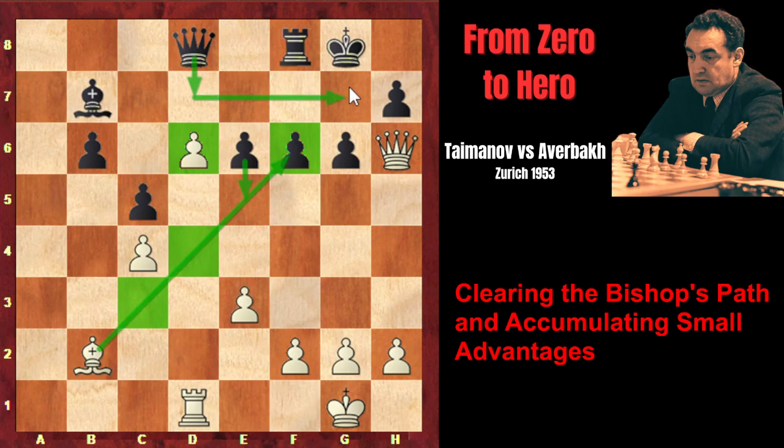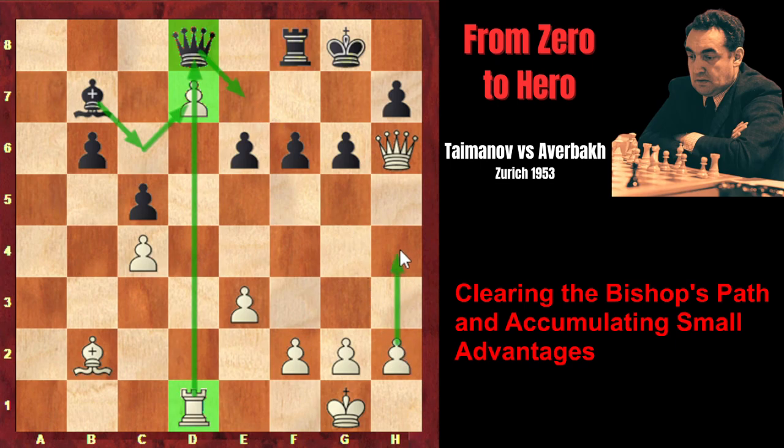But Taimanov played Rd1, threatening to capture on d7. If Black plays passively - for example, Bishop c8 to defend the rook - then White has a very strong move: e4, opening the lines for his rook and bishop. White would threaten Rd3 followed by Rh3, threatening checkmate on h7. Or Bishop c1, Bishop g5 with tempo attacking the queen, followed by Bishop f6, again creating checkmating threats on g7. That's why, after Rd1, Averbach captures on d6. And of course, Taimanov captures with the pawn, creating a checkmate-in-one threat on g7.